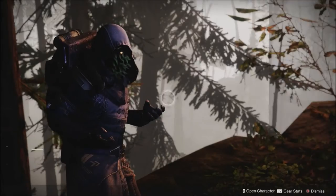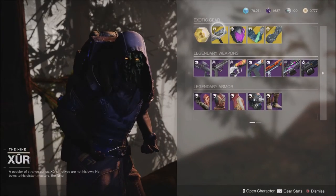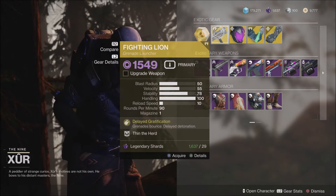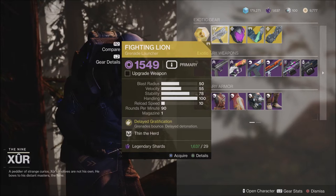Today Xur has some pretty good items, some things you may not have. He has the Fighting Lion Grenade Launcher — Grenades Bounce, and of course they have delayed detonation. This is a very good grenade launcher if you do not have it.